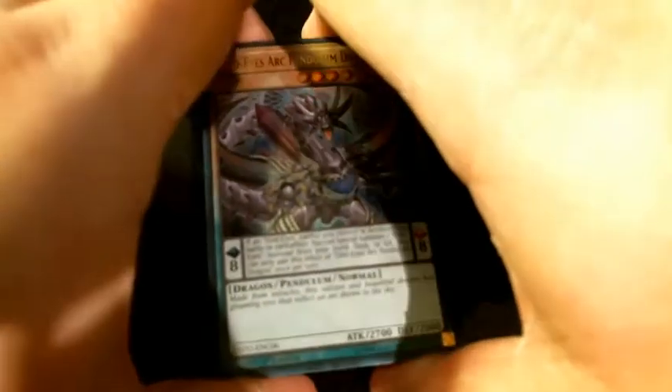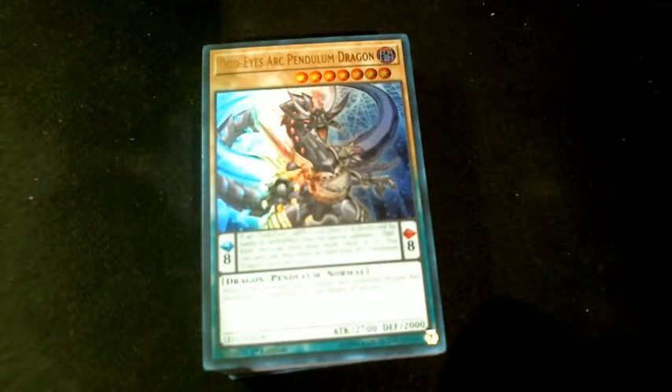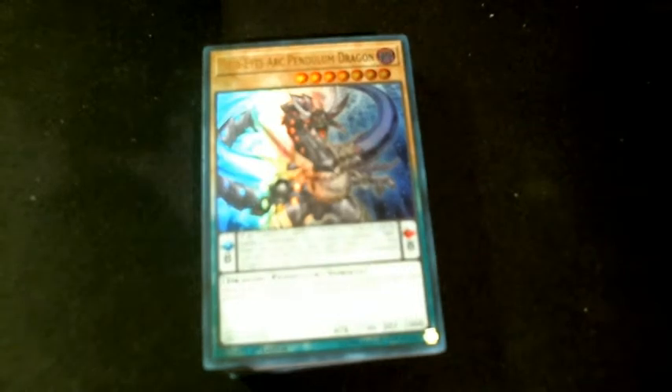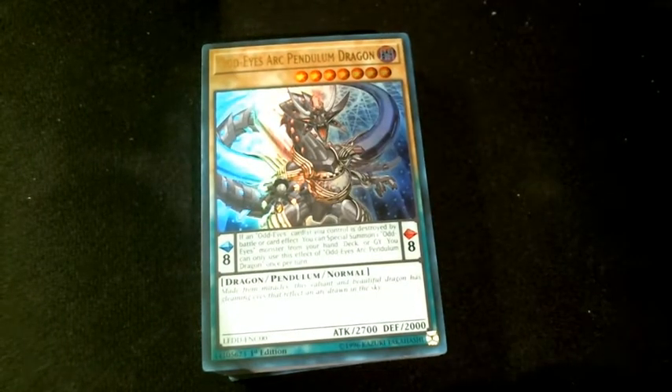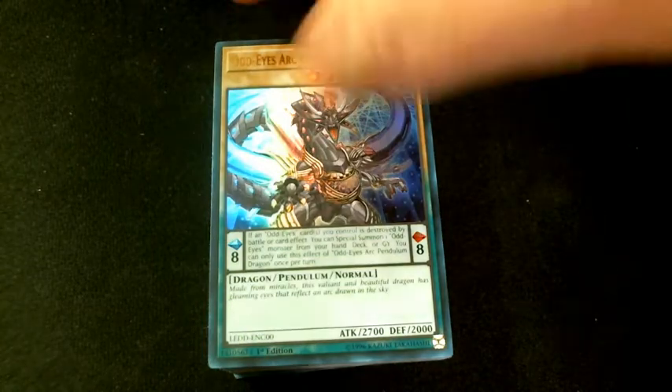This is a 41-card deck running a 10-card extra deck, as opposed to the other decks that are running a 40-card main deck and an 11-card extra deck. Odd Eyes Arc Pendulum Dragon is a vanilla pendulum — if an Odd Eyes card you control is destroyed by battle or card effect, you can special summon one Odd Eyes monster from your hand, deck, or graveyard. You can only use that effect once per turn, so it's pretty decent.